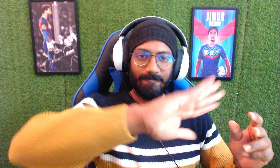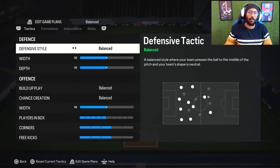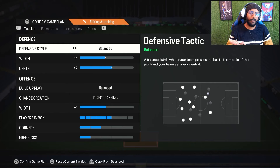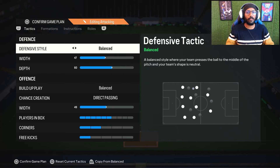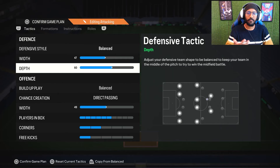Let's begin. Starting with the formation 4-4-2, let me select the attacking side. In the defensive settings we have selected defensive style on balance. For depth we are using 47 only — not 50 and not 45 — because 47 is a very sweet spot where you won't find your defense line too wide or too compact. I think 47 with 4-4-2 works fine.